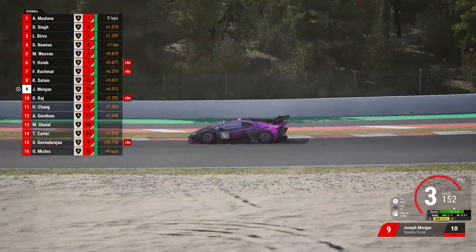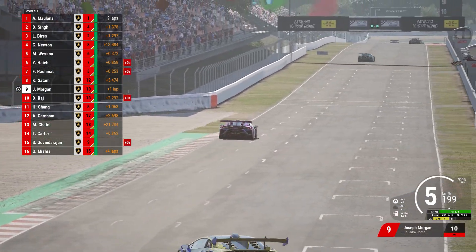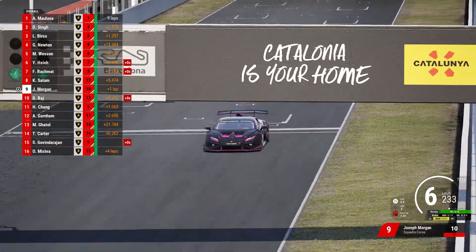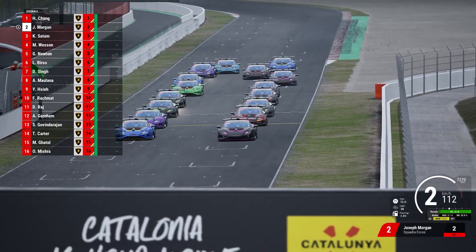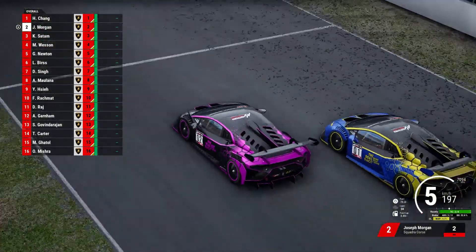P9 on track, but P6 and P7 do have 15-second time penalties for contact. That means we will start P7 for the feature race. Although the top 1 to 8 is a reverse grid, we actually start P2 — very good for us. We get a very good launch on Chang right there — we've got the run on him. We're on the outside though.